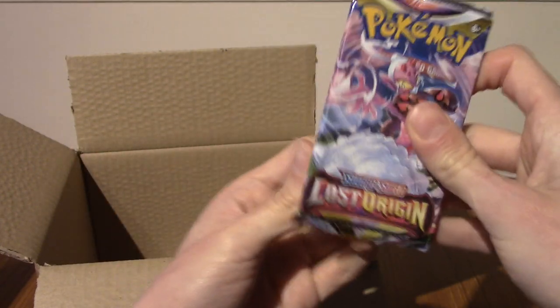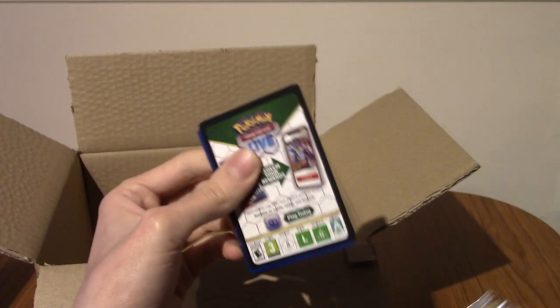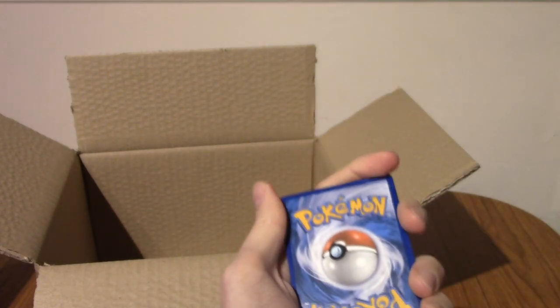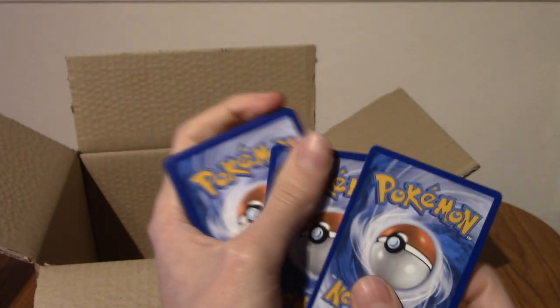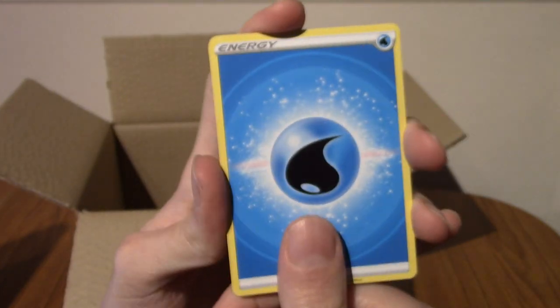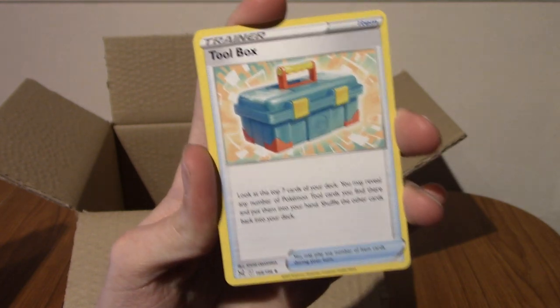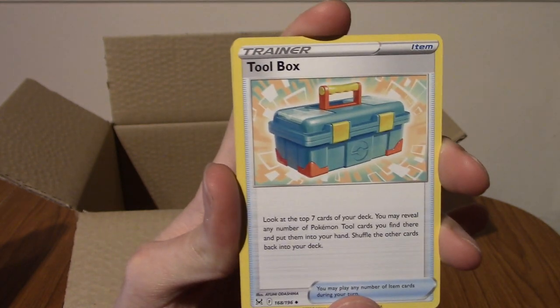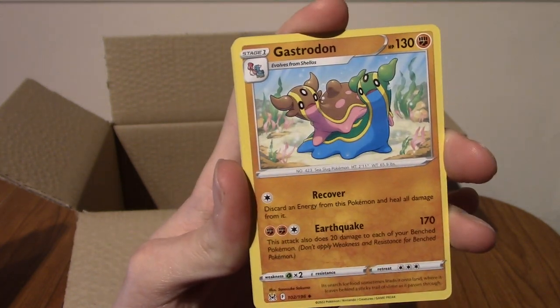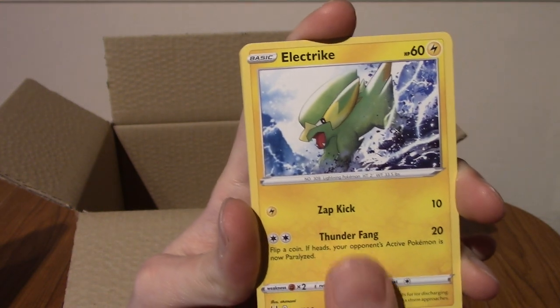I hope everyone is enjoying their build-up to Christmas as well. Thankfully the code card colours don't show you what you're going to pull anymore, which is very nice. We've got a Water energy. Let's begin with Electric — that derpy boy. We've got a Toolbox. Hey, Gastrodon! We pulled a reverse of that a few days ago, didn't we? We've got an Electrode.